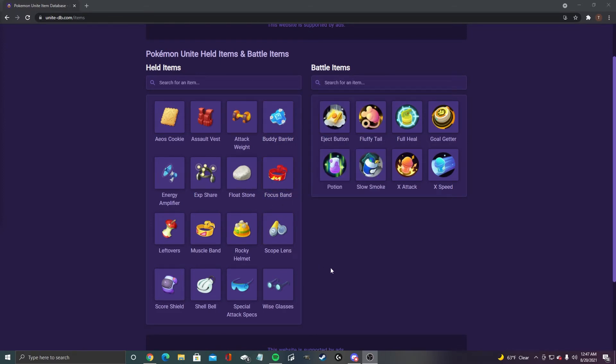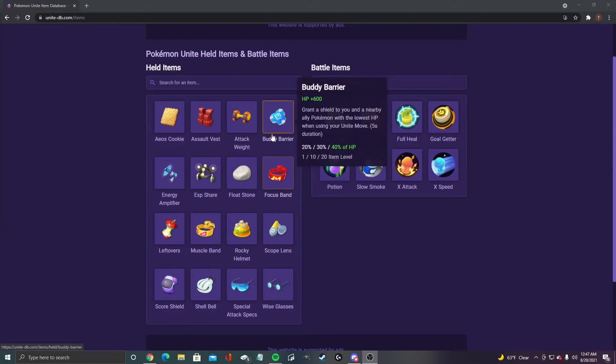There are a couple Pokemon I don't run buddy barrier with, but it's always a viable option. Buddy barrier and focus band — if you were gonna upgrade any items in the game to level 20 first, it would definitely be these two.